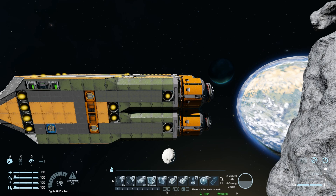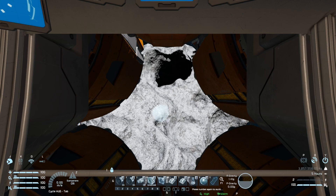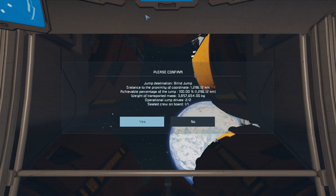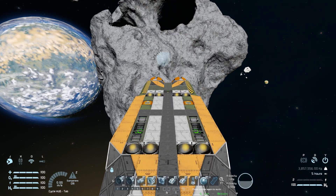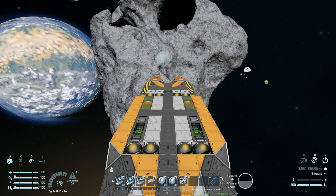Number three turns the drills on and off. Number four is for the connector below the ship. Number five is for your jump drive - turning away from the asteroid we can jump 1,296.12 kilometers, which is very respectable for a very heavy mining ship. Number seven is a projector block to project the entire ship blueprint, so if you ever take damage you'll be able to find what's damaged and repair it with ease. The remaining toolbar slots handle your remote control blocks and AI blocks to set up automated operation.